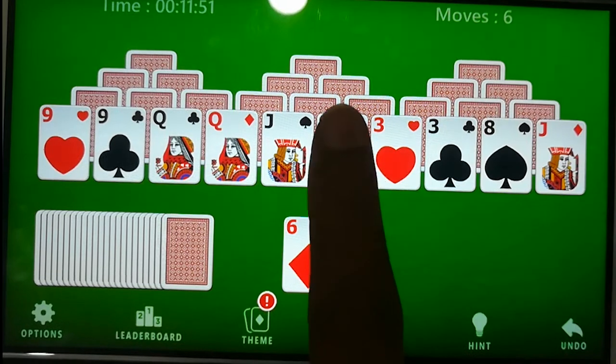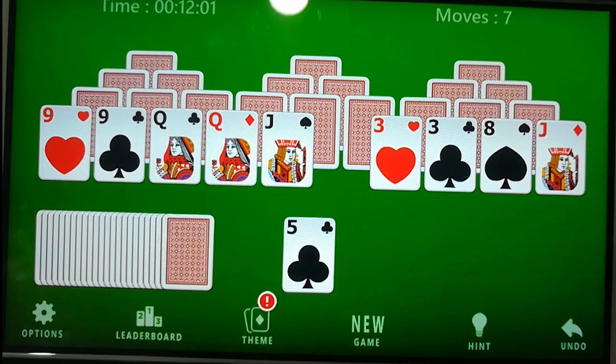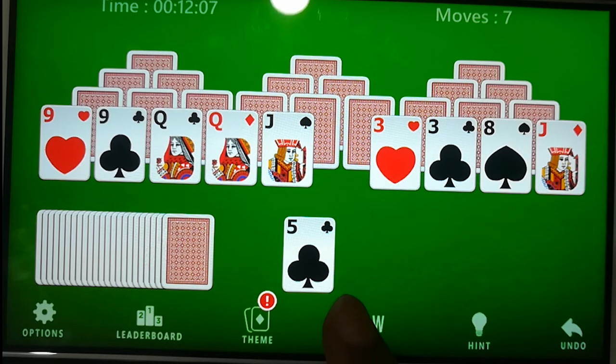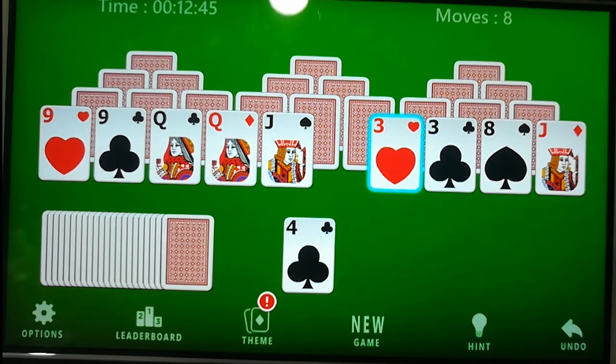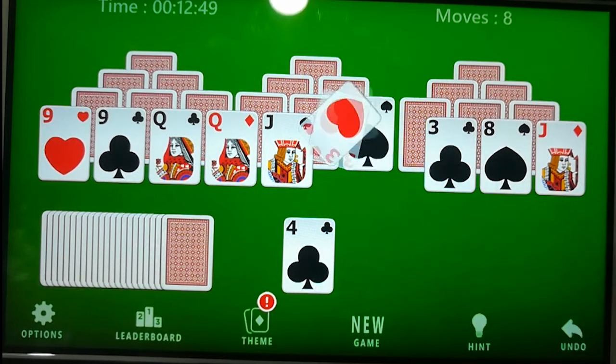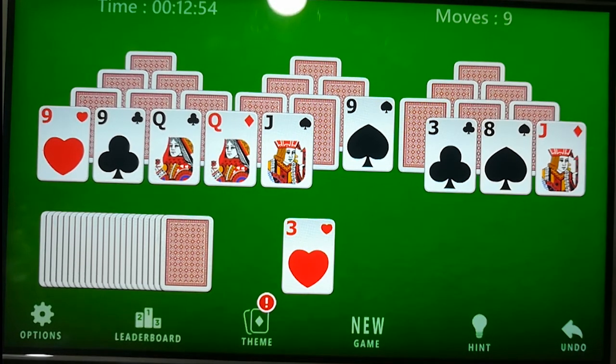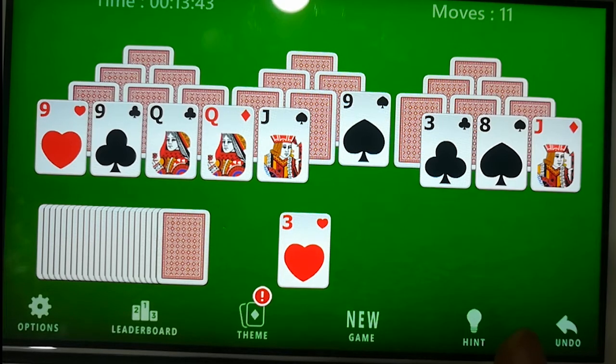Since we don't have a card adjacent to five in the Taglow, we have to click on the stock for a new card. Now we have card number three, let's click on it.